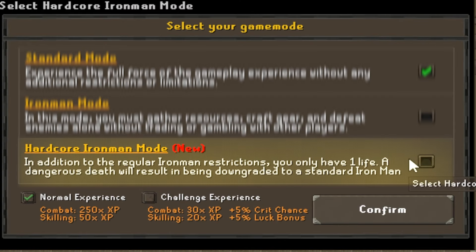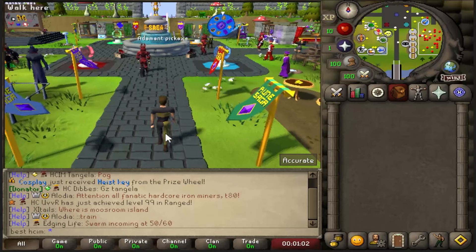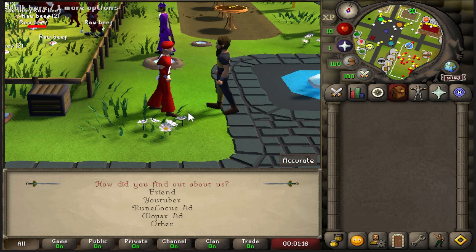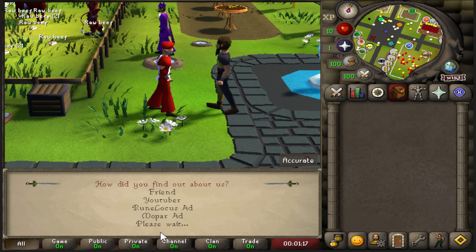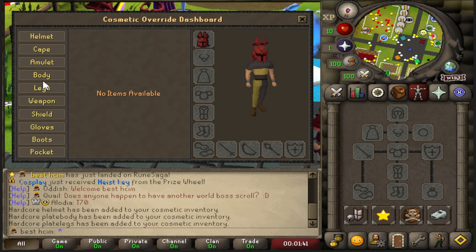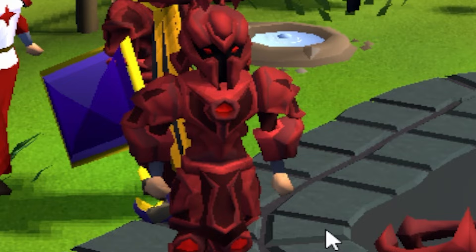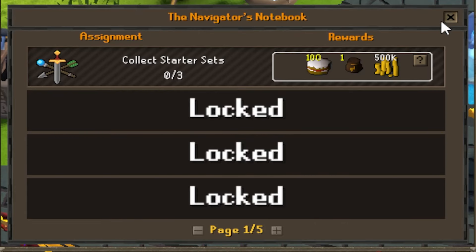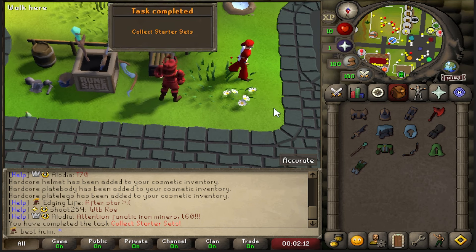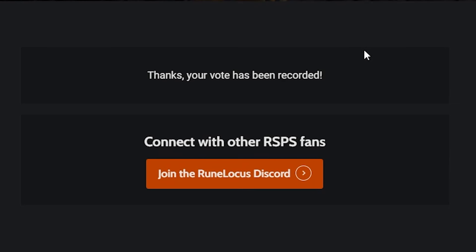That's the drip — hardcore Ironman mode, let's go! You've gotta go challenge. There I am, I've just escaped prison. Yo, Mr. Rune Saga, how you doing? It's been a long time, friend. You get a really thick cosmetic set on launch — does that not look like the best set you've ever seen? I love it. We need to collect three starter sets — bang, walk in the park. Vote for the server.